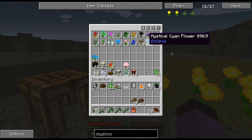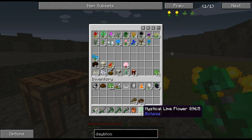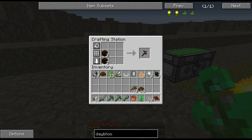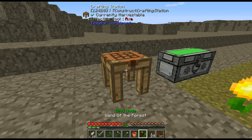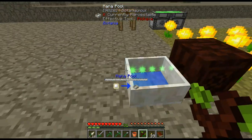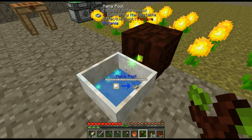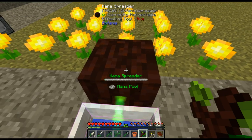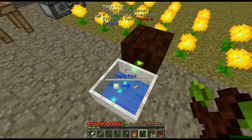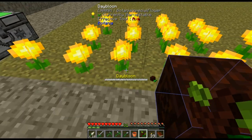I should also make a Wand of the Forest — I think just lime green. The wand of the forest allows us to actually see how much mana we have in there. These mana pools hold something like a thousand mana bursts from a baseline pool's worth of mana. Just a tiny sliver in there, but it's probably enough to actually make mana powder.